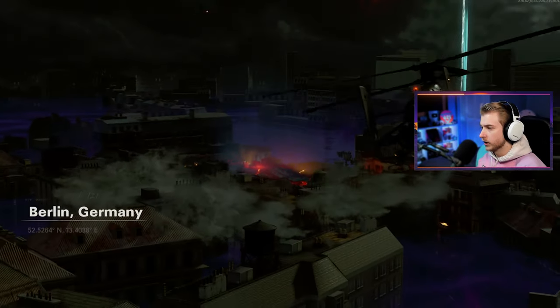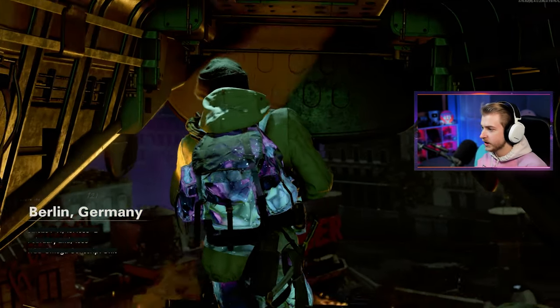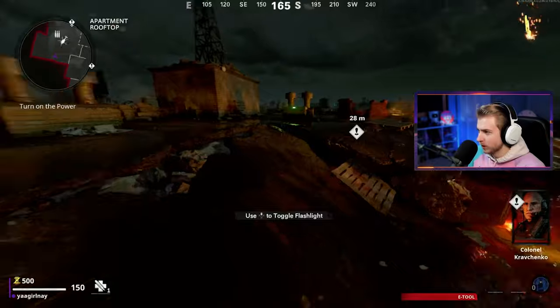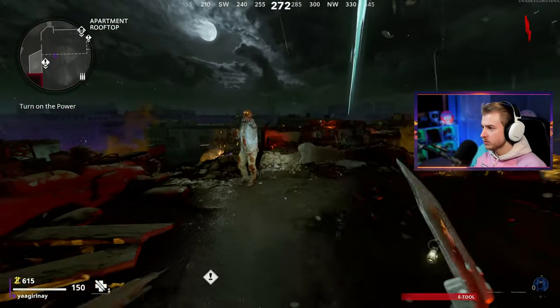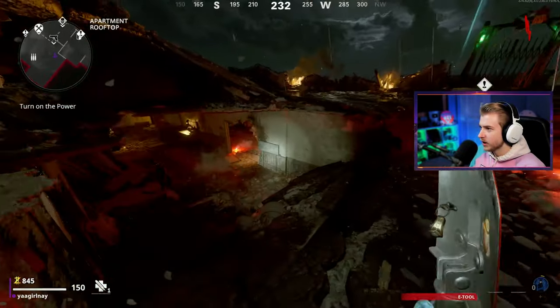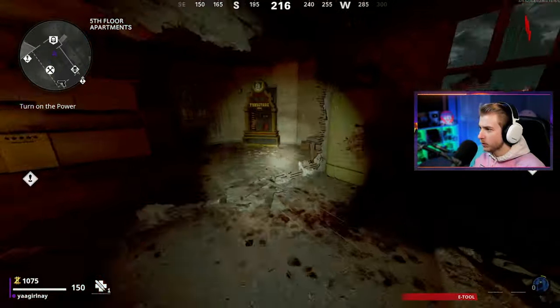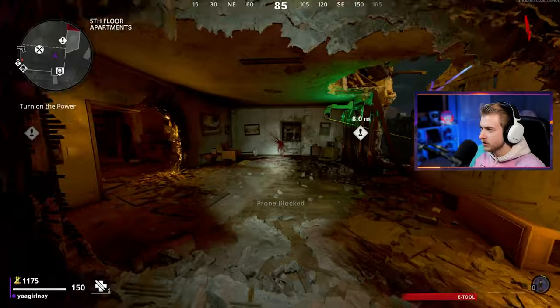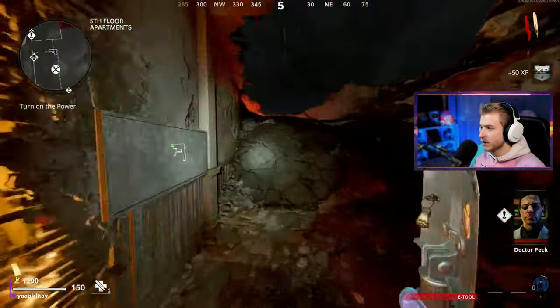Here we go, flying in - probably the most underrated map in this game. We're rolling in with the e-tool. I feel like I've done so many melee weapons on this map that I have it down to a science. It's been a while since I've done it, so I might miss a few camos. Let's grab this loose change and I'm going to try to get this dark aether by around round 25. I think that's a good target.